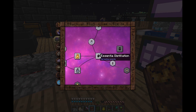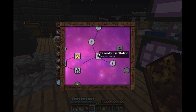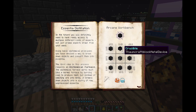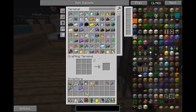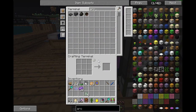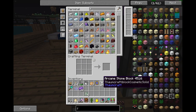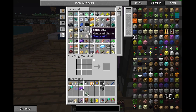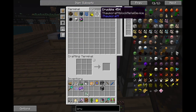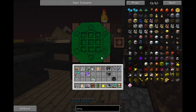What I need next is alchemy - the essentia distillation. So arcane stone blocks and a furnace, and the crucible. Oh wait, I already got the crucible! So arcane furnace and crucible - there we go.